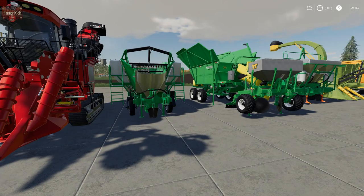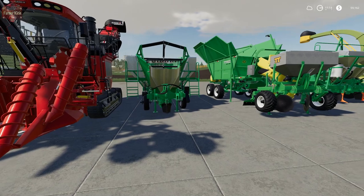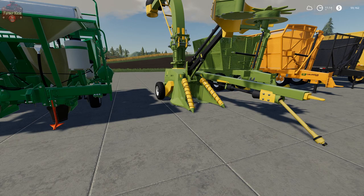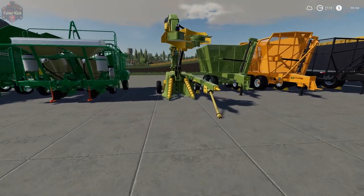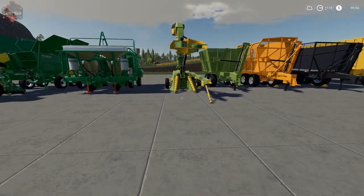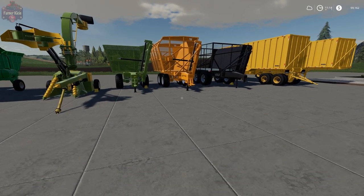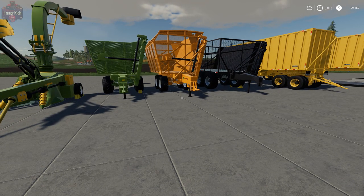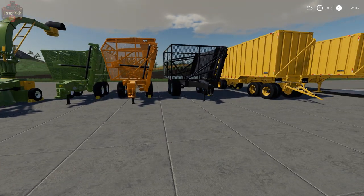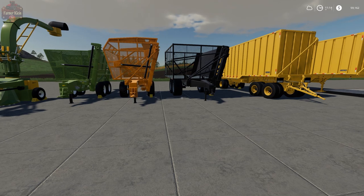We also have custom sugarcane planting equipment — three different sugarcane planters here. We have a pull-behind sugarcane harvester that basically harvests one or maybe two rows of sugarcane at a time. Then we have five different ways of transporting sugarcane once it's been harvested. These are rather interesting trailers — they don't really work like trailers; think of them more as really big buckets.